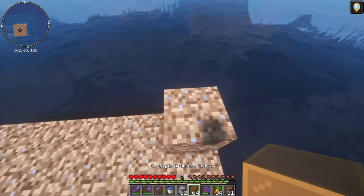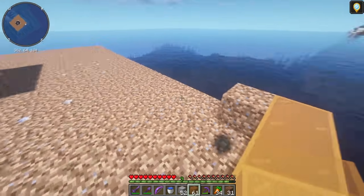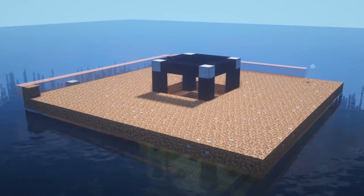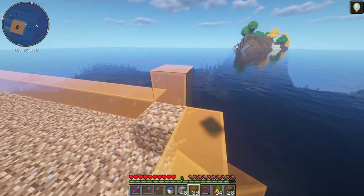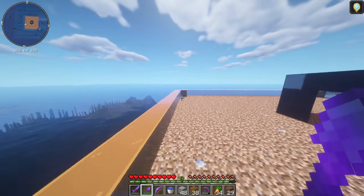After that, start outlining everything with your glass. I'm going to use orange, but you can use any color of glass you want. Ignore the block I placed on the side — I just fell off and needed it to get back on. Once you've completed a ring all the way around, put one more block up in each of these corners and remove the dirt. Do this on all four sides.